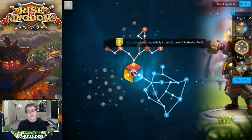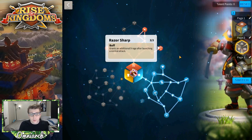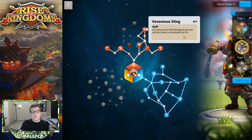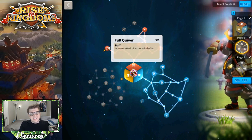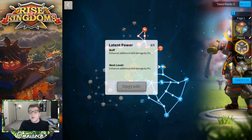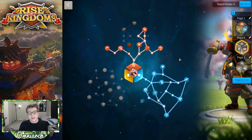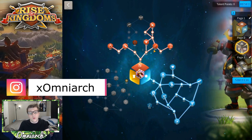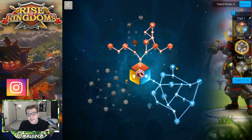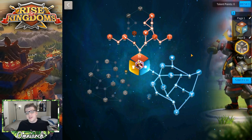For this general build, we have a lot of rage generation coming from Feral Nature and Rejuvenate, with more rage regeneration from Razor Sharp. I also make my way up to Venomous Sting, which increases active skill damage by 8% — primarily for Herman, though Kusinoki benefits slightly. We also get 3% attack for archer units. One point into Latent Power gets a little extra additional skill damage out of Kusinoki.